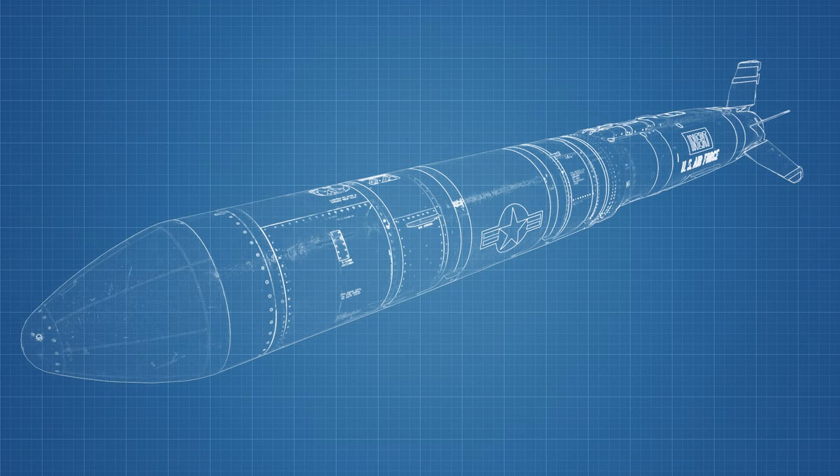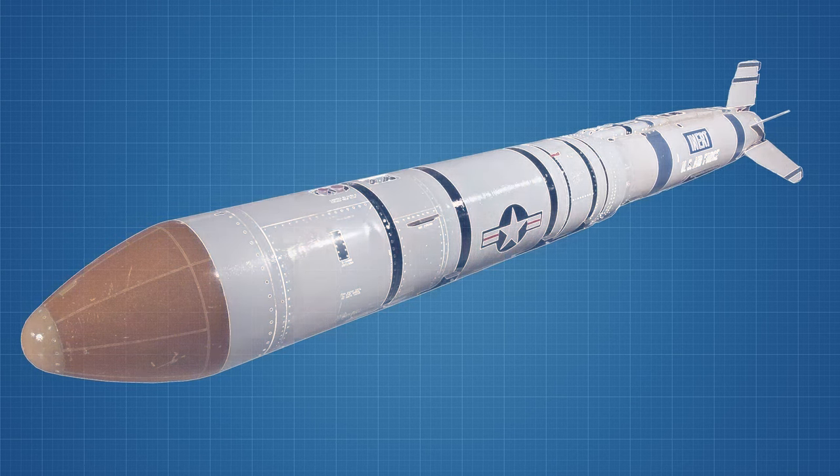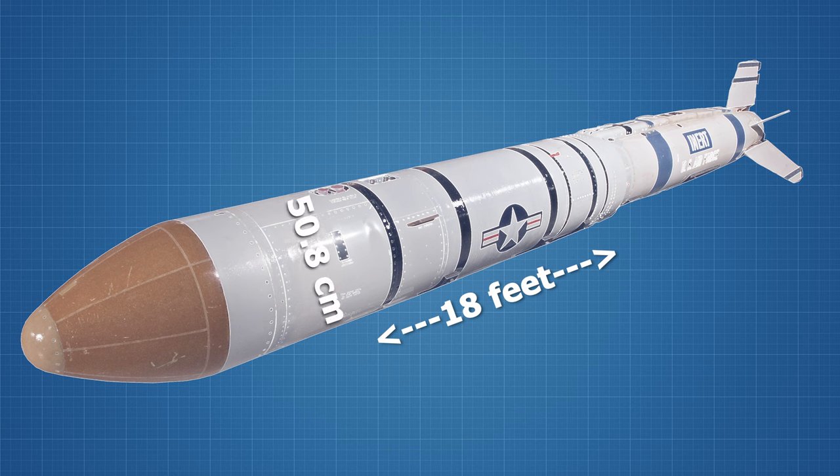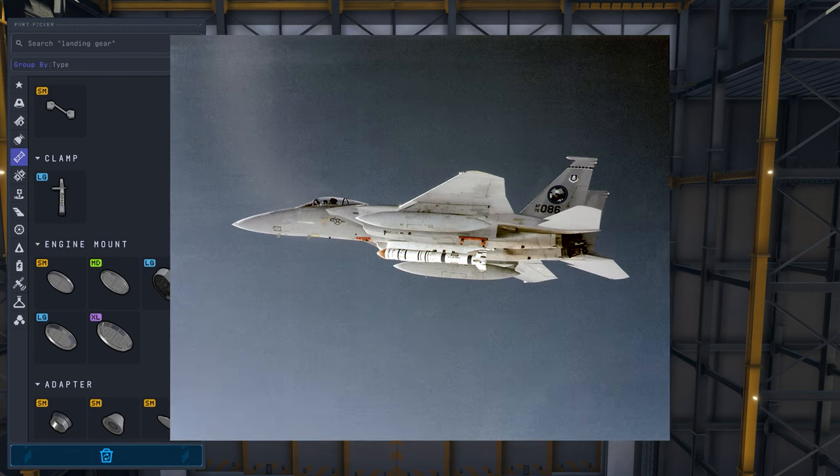To get started, we'll build a missile dubbed the ASM-135 ASAT missile. This three-stage missile with a length of 18 feet and almost 60 centimeters in diameter was designed to be launched from a modified F-15 jet.